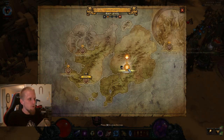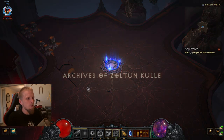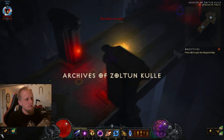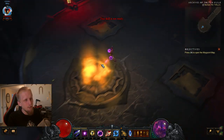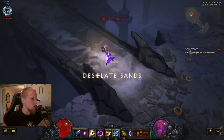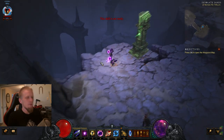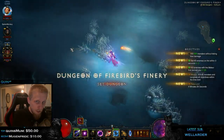Straight away, you want to head to Act 2, the Archives of Zoltan Kulle. It's gonna be a little bit confusing — you're gonna run backwards, running down this direction here. Once you get here, you're gonna head into the Desolate Sands, then run down and it should be right here. Boom, there it is. You've made it into the set dungeon.